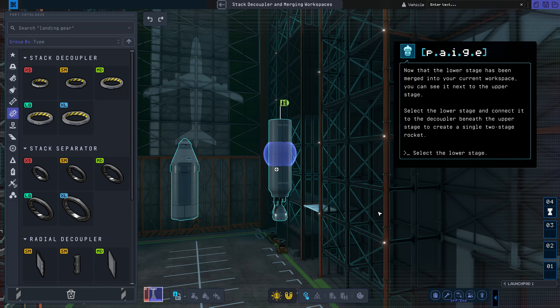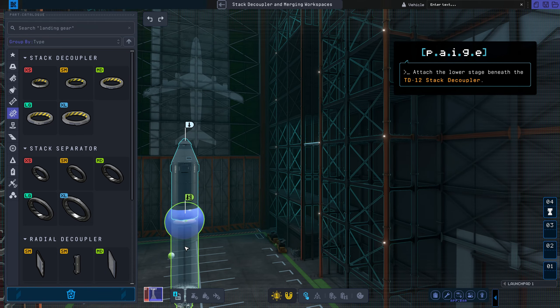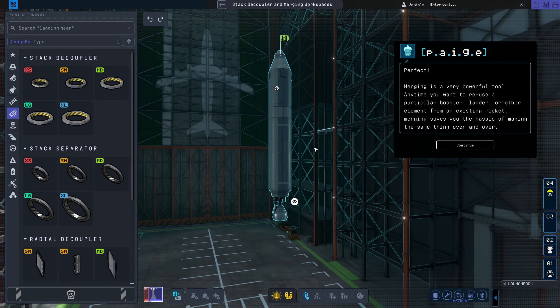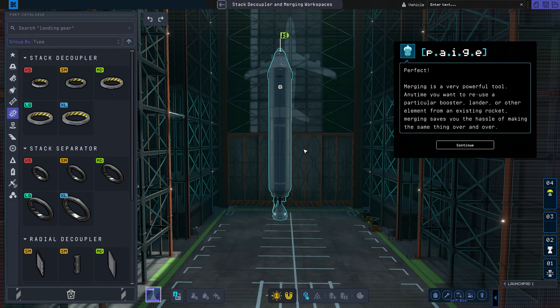Now that the lower stage has been merged into your current workspace, you can see it next to the upper stage. Select the lower stage and connect it to the decoupler beneath the upper stage to create a single two-stage rocket. Merging is a very powerful tool. Any time you want to reuse a particular booster, lander, or other element from an existing rocket, merging saves you the hassle of making the same thing over and over.